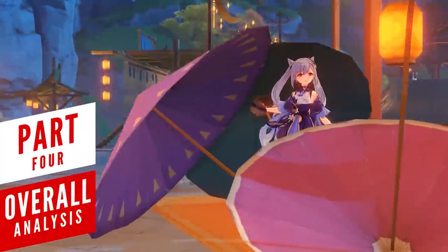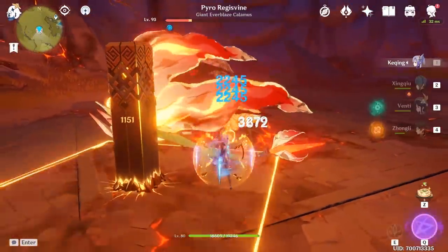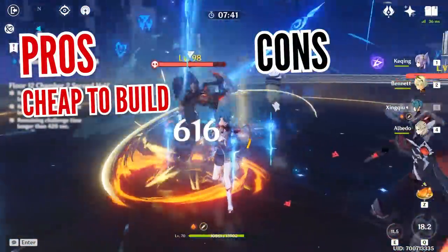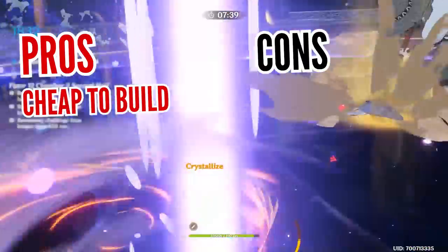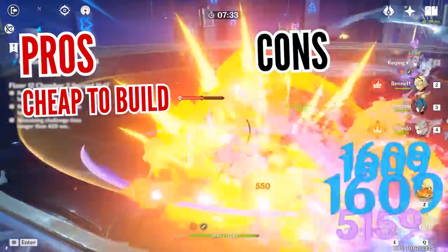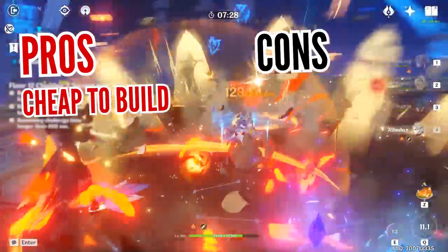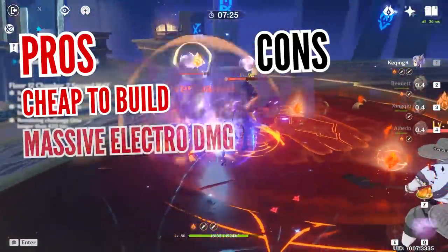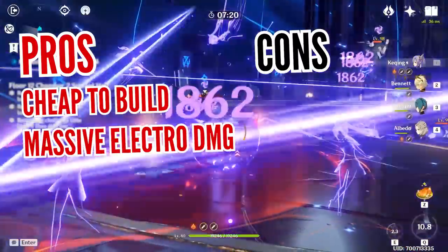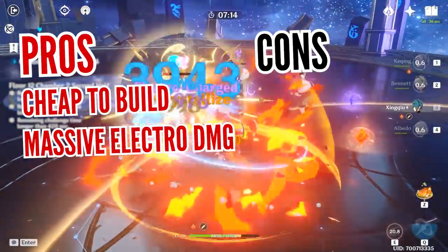No matter how you slice it, Keqing is definitely going to win the hearts of many — not only by having one of the most adrenaline-filled playstyles in the game, but also providing a ton of options for building her. The main attraction is a good selection of free-to-play weapons like Prototype Rancor or Harbinger of Dawn, which complement her playstyles. Even a one-time battle pass investment for the Black Sword gives a lot of freedom, and it's easy to farm the 2-set artifact bonuses to start using her immediately. Her electro damage is pretty insane, making her the leading member of that elemental alignment.